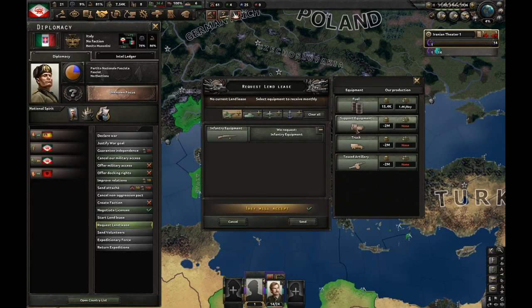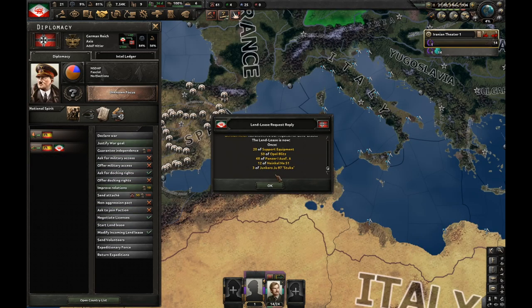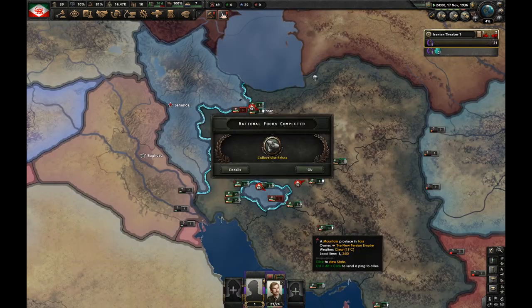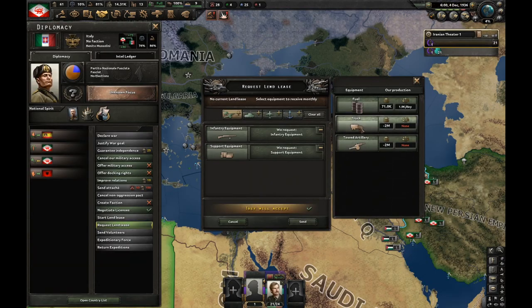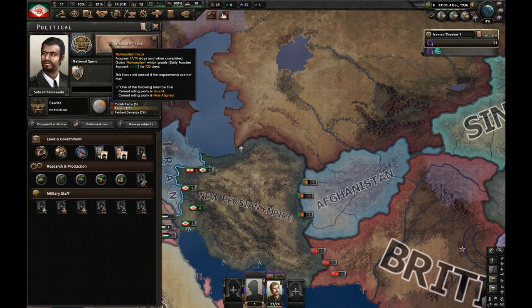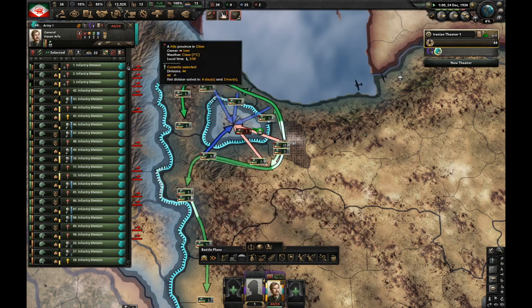Let's ask for more equipment again — this time I'm also going to ask for light tanks. Germany decided to give me 68 tanks for free, and this is just the first month. We finish collective status, now I'm going to go for the nationalism focus. Let's research basic machine tools, then go for dispersed industry one. Let's now do war propaganda against Iran to get more war support so I can mobilize faster. We now got 44 divisions, which means 44,000 men in the field.